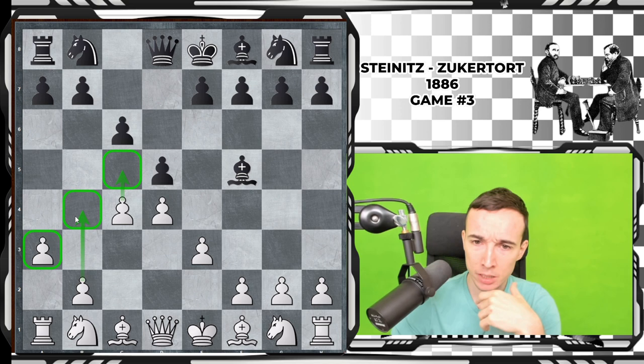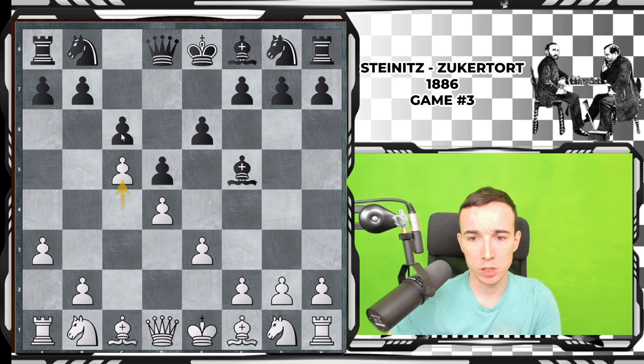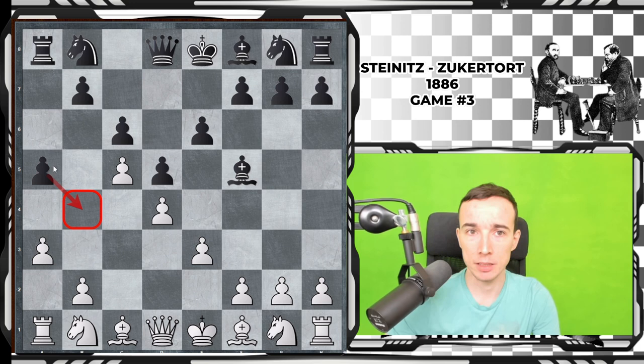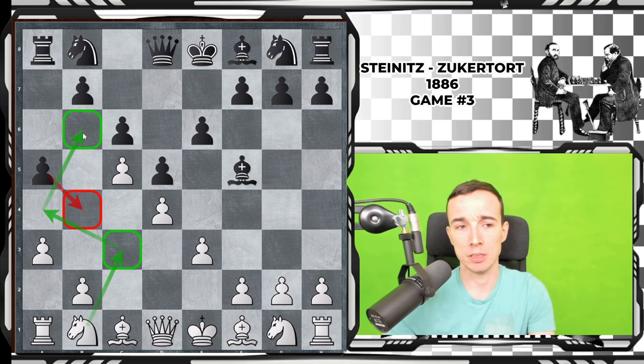First, you are violating the principle of not developing your pieces, and second, we have already seen in the first game that the plan of trying to gain queenside space with c5 and b4 is not particularly good for white. Steinitz continued normally with e6, c5, and then played a5 to prevent b4 altogether. This limits white's options on the queenside, though the drawback is weakening a square slightly.